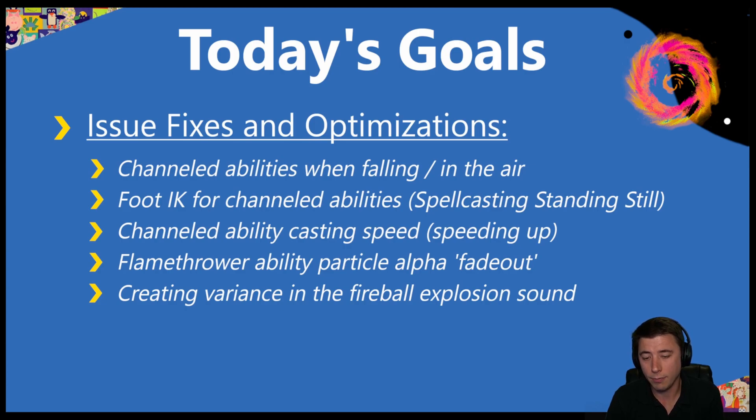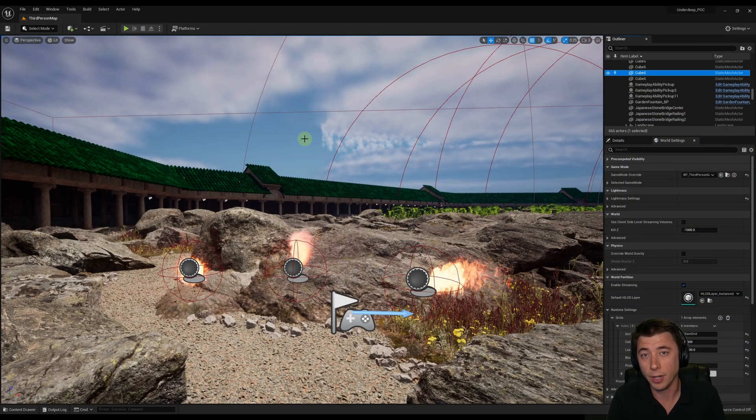These are the issues we're tackling this episode. The first two are more like fixes — things we should definitely fix if we can. The final three are more aesthetic in nature, things where I thought I can make this a little bit better. Let's get to it, starting with the floating-in-the-air issue you saw in the intro.